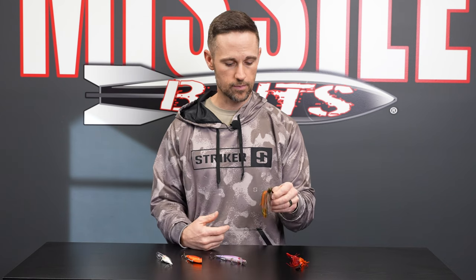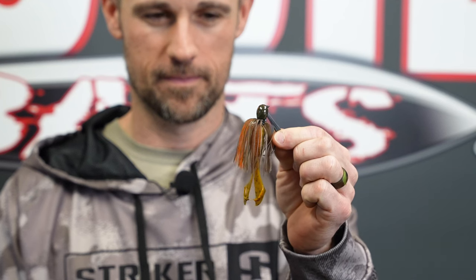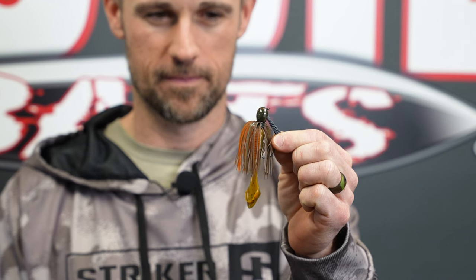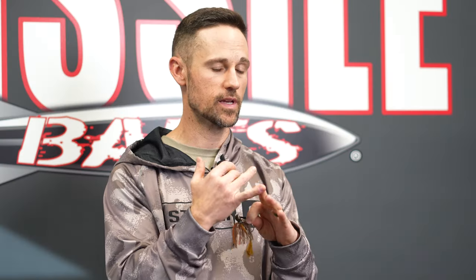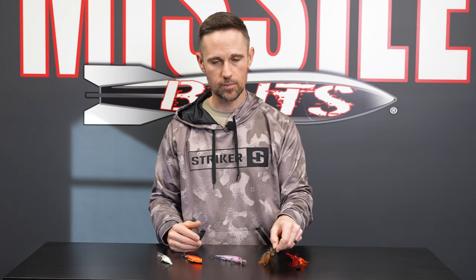The next one on my pre-spawn list is Missile Baits Ike's Mini Flip Jig. I can't even think straight when I think about all the big fish I've caught in the pre-spawn time period on this jig. Black and blue or bammer craw with that orange in there — those are my two colors. Half ounce or three-eighths. I'm going to be flipping it in those same places — laydowns on the way to spawning pockets, docks near spawning pockets. And if you're getting closer to the spawn, go right up to those spawning pockets and fish those docks. Those bass could be under there and that jig could be the ticket.